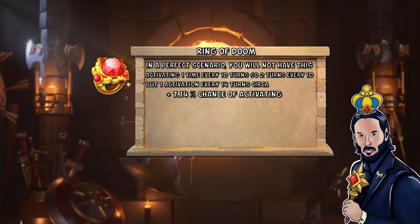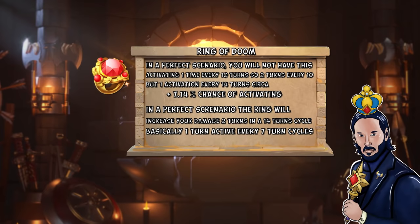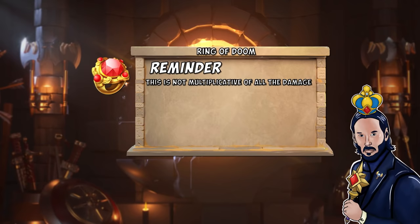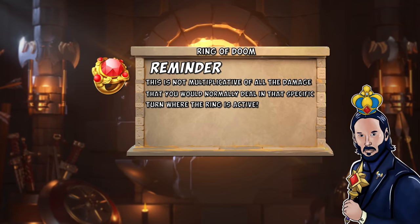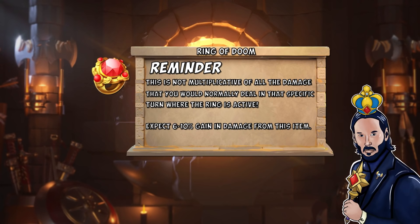That means in a perfect scenario you will have the Ring increasing your damage for 2 turns in a 14-turn cycle, or basically 1 turn every 7. Also, this damage increase is not multiplicative of all damage you'd normally deal on that turn when the Ring is active — don't be fooled by the description. Expect between a 6% to 10% gain in damage dealt from this item when active. Unlike the coin, being swarmed will not raise the Ring's activation chance, since it's based on you attacking a target.